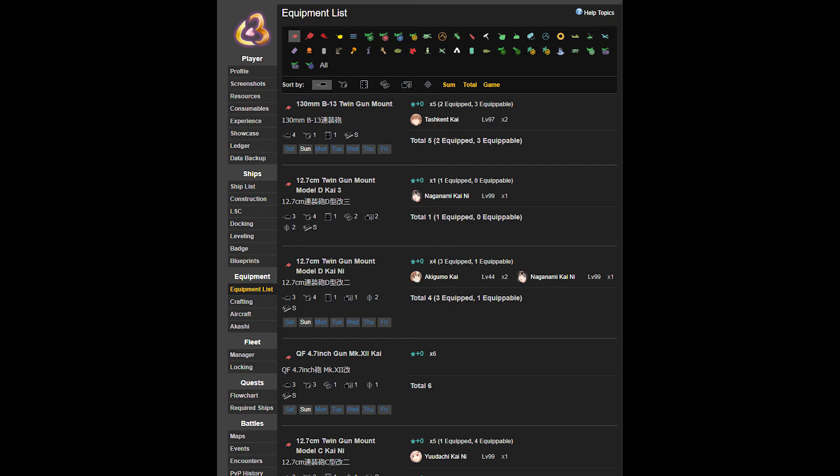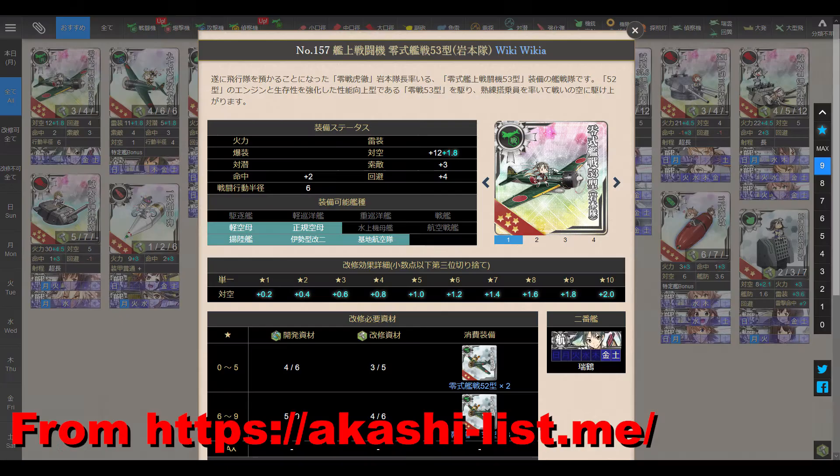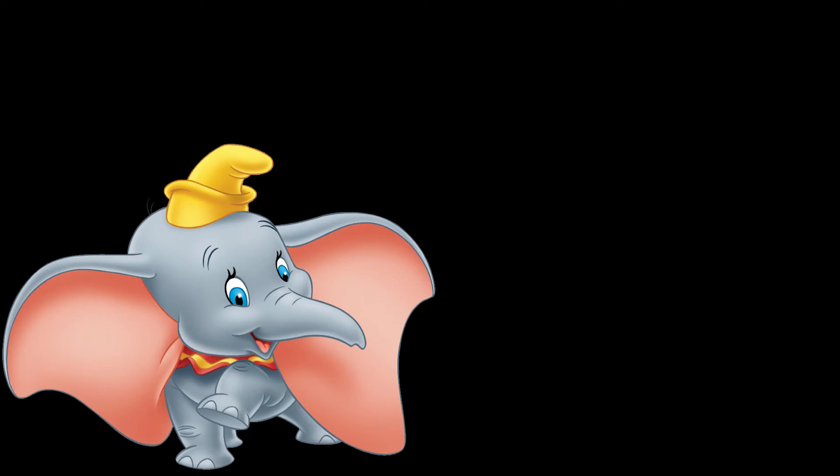Another way is to look for the specific piece of gear in the equipment list tab in the strategy room and clicking on the day of the week you want to check, provided it is upgradable. There are other resources such as checking the wiki page of the specific equipment to see when it is upgradable and with which helper, or using the simplified Akashi list which gathers all upgradable and un-upgradable equipment, the helper, and day of the week, and the stat changes per upgrade. Do note that the latter is in Japanese.